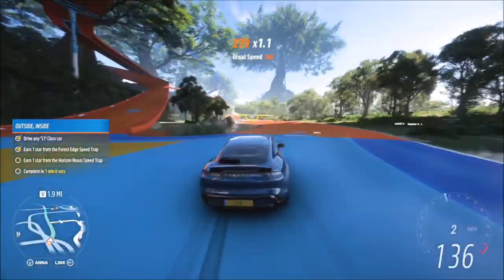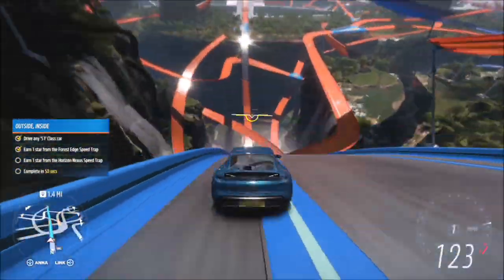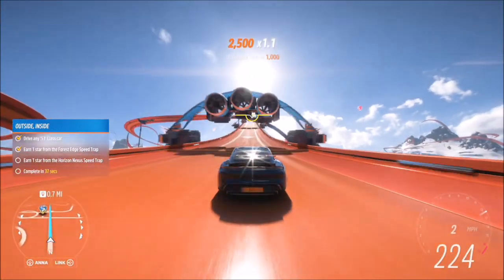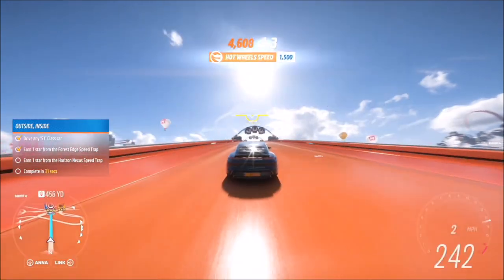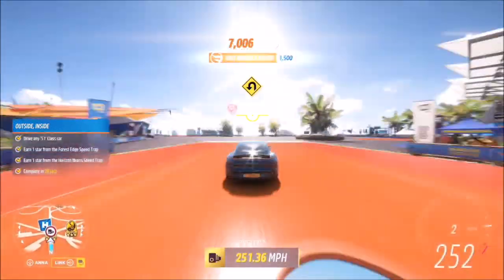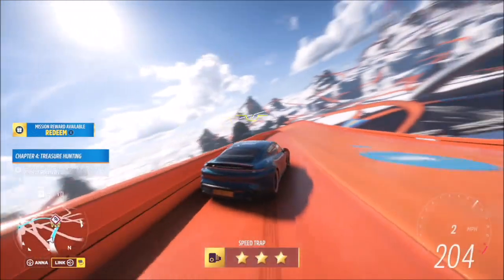I've fast-forwarded the video here to save a bit of time. If you set the route from the Forest speed trap to the Nexus speed trap it'll be the exact same route as what I'm doing here. You've got your speed boost to the second speed trap, so you'll easily smash that one-star target — in fact you'll probably almost smash a three-star target for both of them. That is the challenge complete and you've now unlocked the Hot Wheels Copo Camaro.